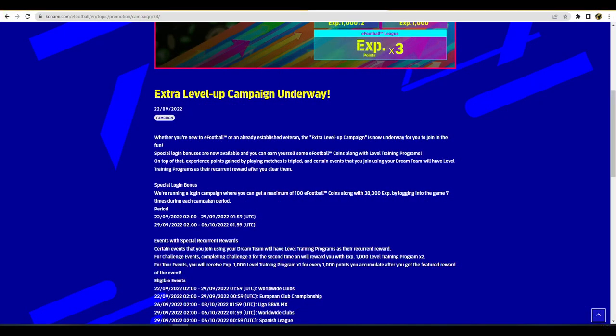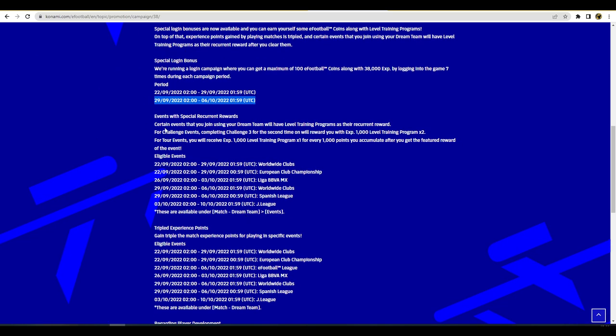Going over to the official website gives a bit more confirmation. From the 22nd to the 29th, and then from the 29th to the 6th of October, you're going to get 100 eFootball coins along with 38,000 XP by logging in seven times during each campaign period. So you get 200 coins total and 76,000 experience points across both weeks — 100 coins for logging in every day this week and 100 for logging in every day the following week.